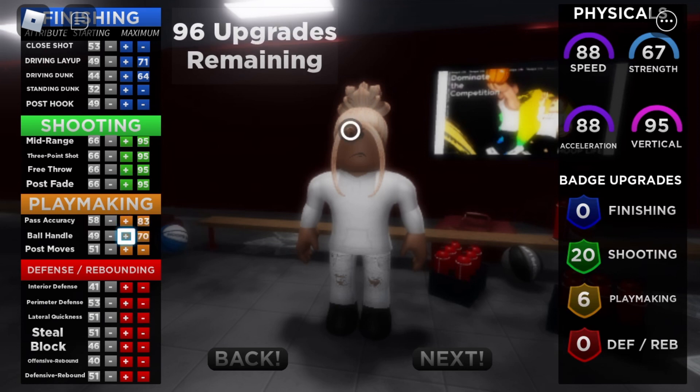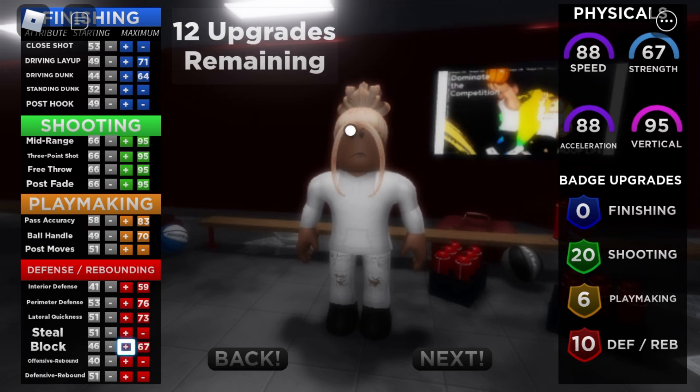Ball handling hits 70 but you're still going to be able to dribble like crazy. Perimeter defense and interior defense, of course we're maxing these out. Interior defense at 59, but as long as you got good timing with your jumps you're sending it every time. Block, max that — of course we're blocking.